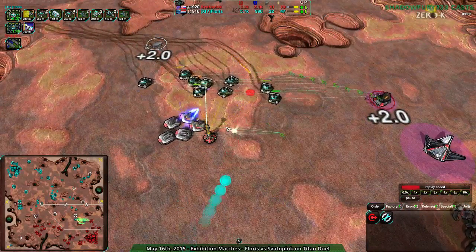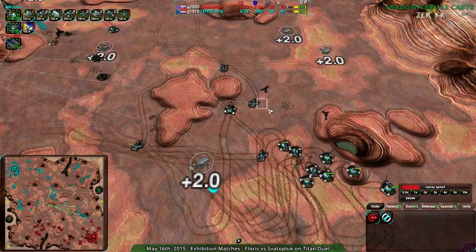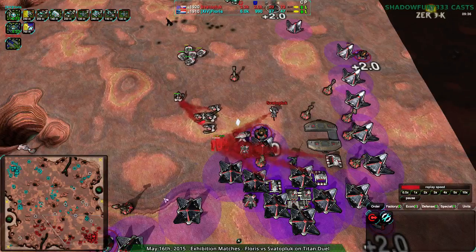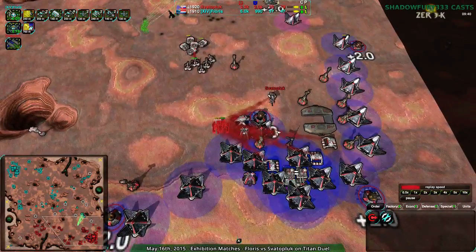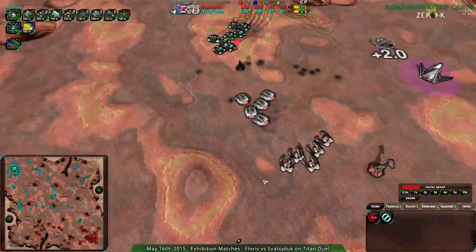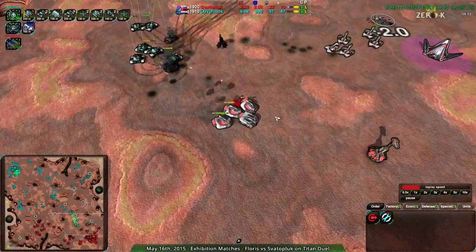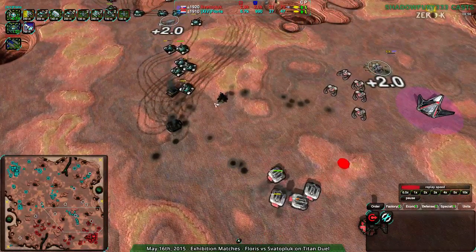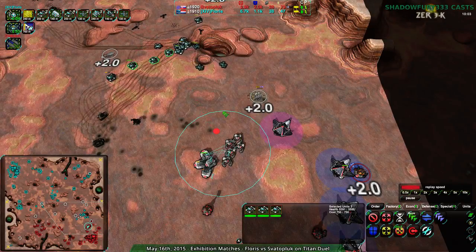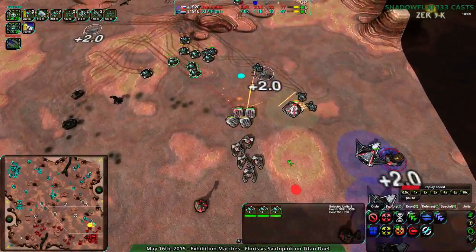Flores should be able to almost tear it apart, but the Halberds are a problem. The Scorchers are coming in, but there are only five of them, and a Brawler coming in as well — Flores going for that gunship switch. Svaterpluk on the other hand is going for a Dante — doesn't even want a factory switch, just wants to go for the big Strider. The Halberds are getting healed up, but the Ravagers could tear them apart — though the only problem is the Ravagers got clumped up, which you never want to have happen. These Scorchers have about seven seconds before the Dante comes up and rips them to shreds.